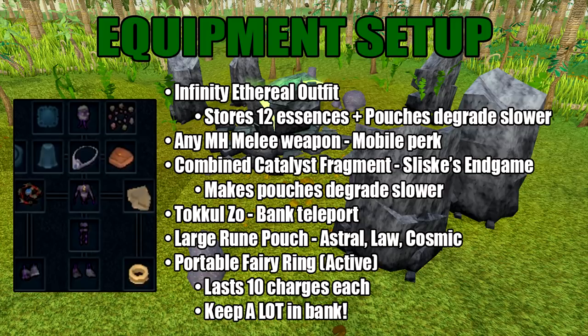You also want to bring any main hand melee weapon which has the mobile perk on it. The combined catalyst fragment is a Sliske's in-game quest reward, and this will make the pouches degrade slower. Then we have the TacoZo ring which is for the bank teleport. The large rune pouch is going to be used to store the repair rune pouch runes, if you have that unlocked.